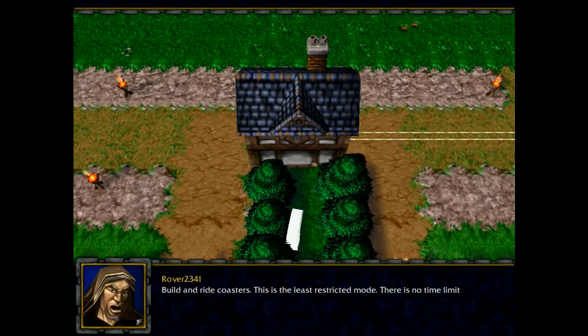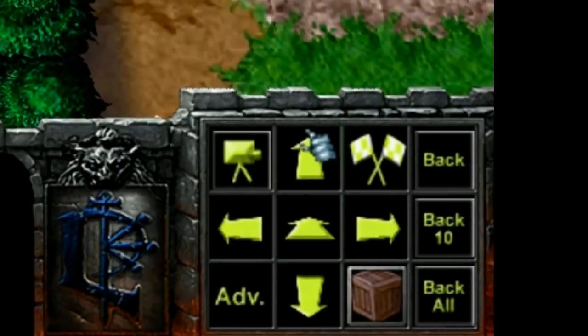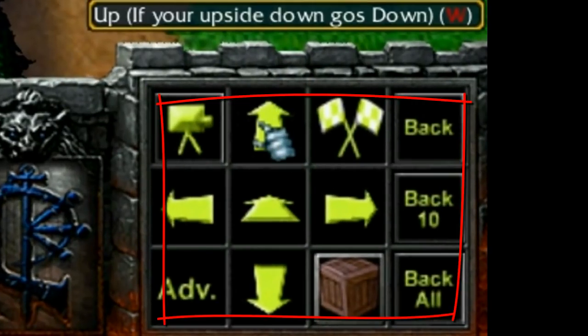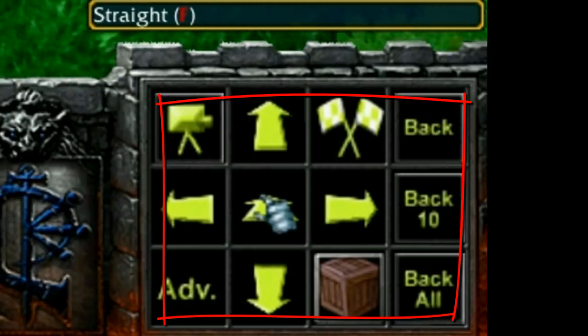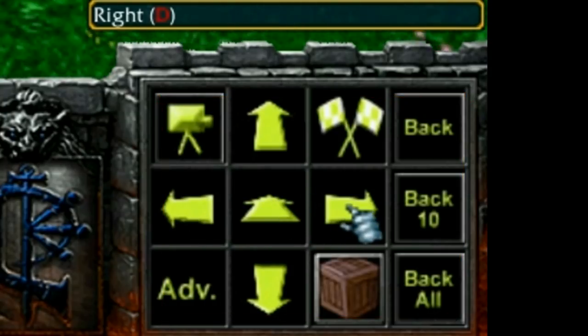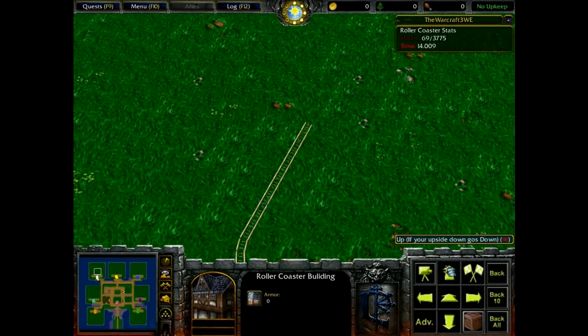So I'll just let this guy finish his talking — have fun, yeah, ride, it's okay. And then we get into the building mode. You have this little panel in the right hand corner where you just click on different buttons and then it automatically builds these rollercoaster lines.